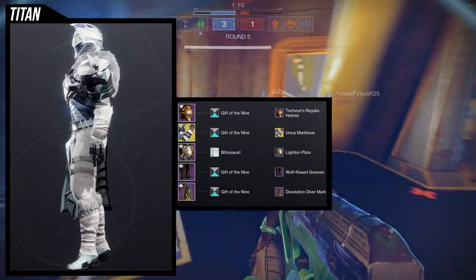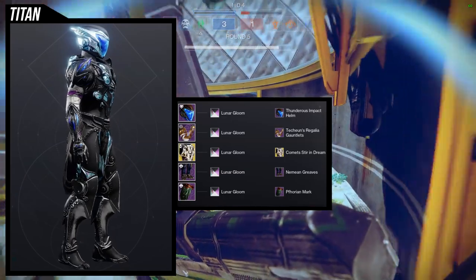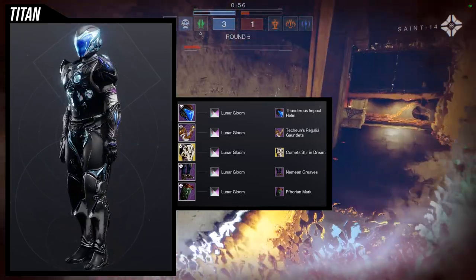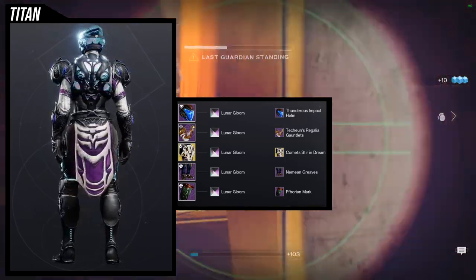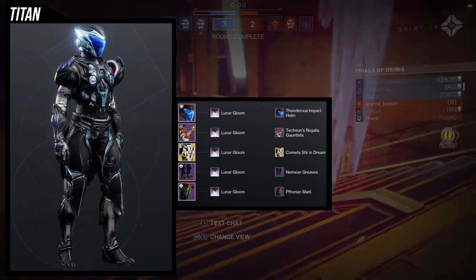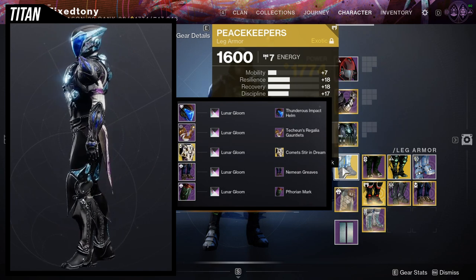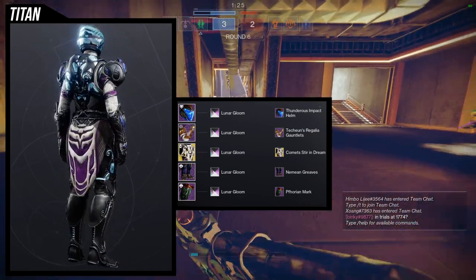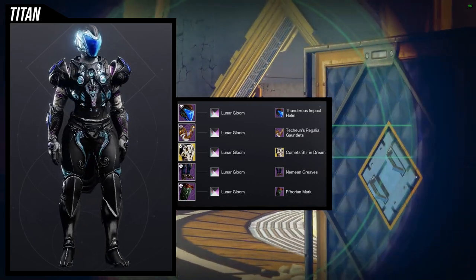For the next set, we're using a shader I almost never use called Lunar Gloom from Shadowkeep. I'm using it because it gives a really good blue glow to match the crystals on the arms, and it also has a good effect on the Thunderous Impact since there's blue in there too. We're using the Tekken Regalia Gauntlets with the Comet Stirring Dreams ornament for the Cuirass of the Falling Star — and for the boots we're going to be using the Neomian Strides.